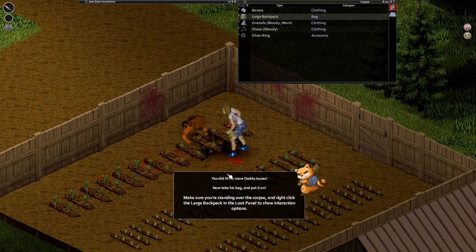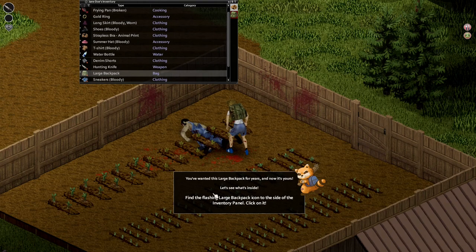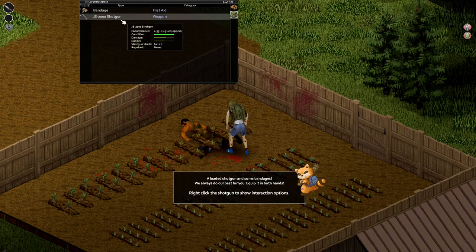Take this bag and put it on. Make sure you're standing over the corpse, then right click. Equip that — bam, now we got more space. You wanted this large backpack for years and now it's yours. Let's see what's inside — find the flashing large backpack icon in your inventory panel. We got a shotgun — a loaded shotgun — and some bandages. We always do our best for you.